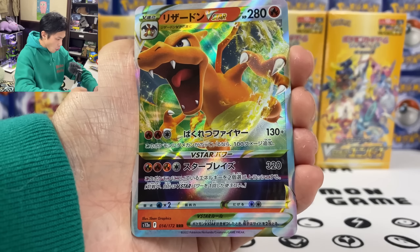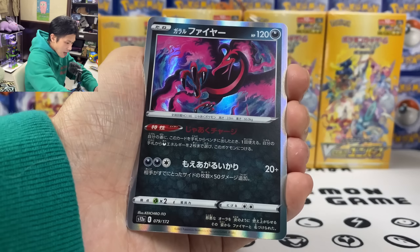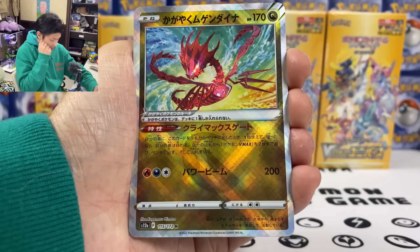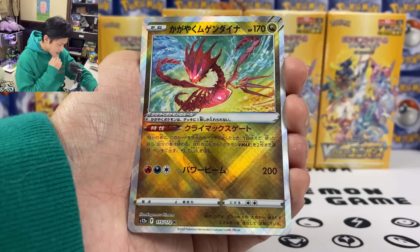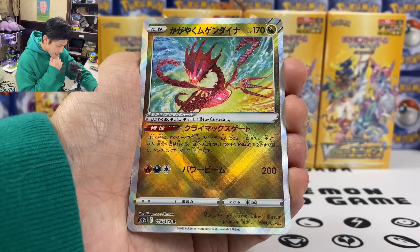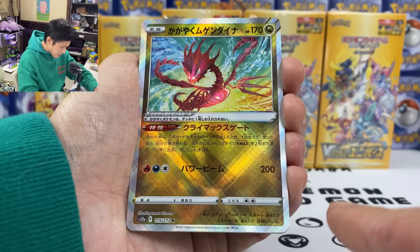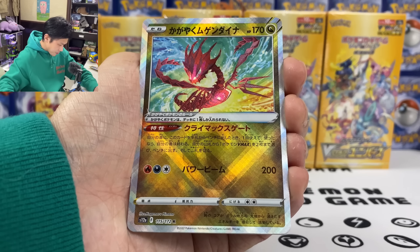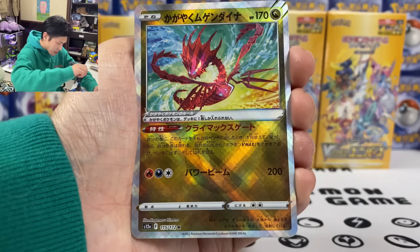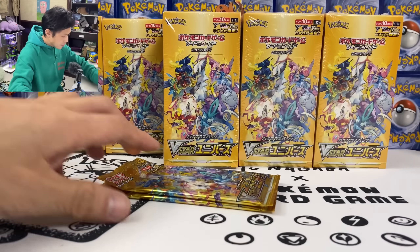I heard Charizard Radiance - speak of the devil, we have a Charizard! Moltres. And this is not too bad. I forgot this one existed. We got a shiny Eternatus. When you play this card to the bench you can search your deck for 2 VMAX and put them into your bench. So another playable Radiant. Let's see if we can complete the whole set of Radiant cards from this.